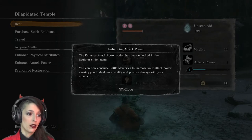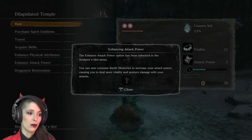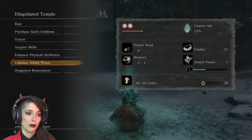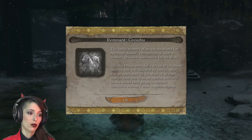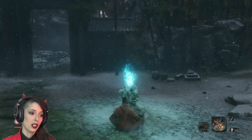Enhancing attack power — the enhanced attack power option has been unlocked in the Sculptor's Idol menu. You can now consume battle memories. Yeah, that's what Gyobu gave me — I mean, I kind of took it from him. To increase your attack power, causing you to deal more vitality and posture damage with your attacks. Remnant Gyobu: the battle memory of an extraordinary foe. Gyobu Oniwa once led a group of infamous bandits, but was defeated by Isshin, who was so captivated by his show of strength that he took him as an Isshinna warrior. Oniwa would later go on to become Genichiro, Isshin's most trusted retainer. Genichiro is like the bad guy, right? He's the one who stole my little Kuro-sama from me. Attack power has been increased.